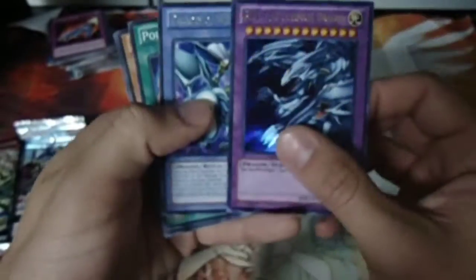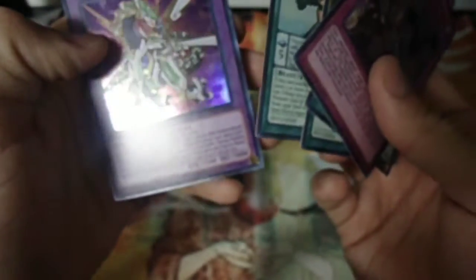Blue-Eyes Ultimate Dragon — might be worth it. I don't know what it's going for right now. From Pendulum Evolution, we've got Time Pendulograph, Black Fang Magician, Oof Dragon Magician, Rescue Hamster, and Odd-Eyes Vortex Dragon.